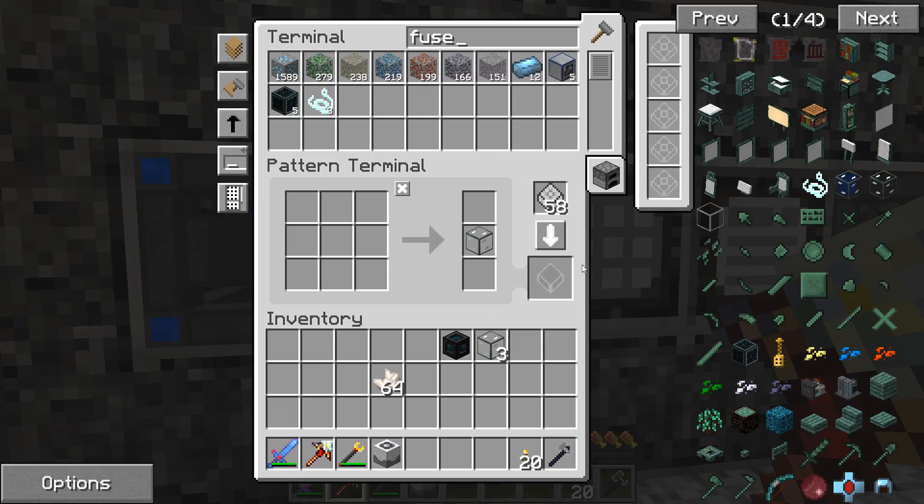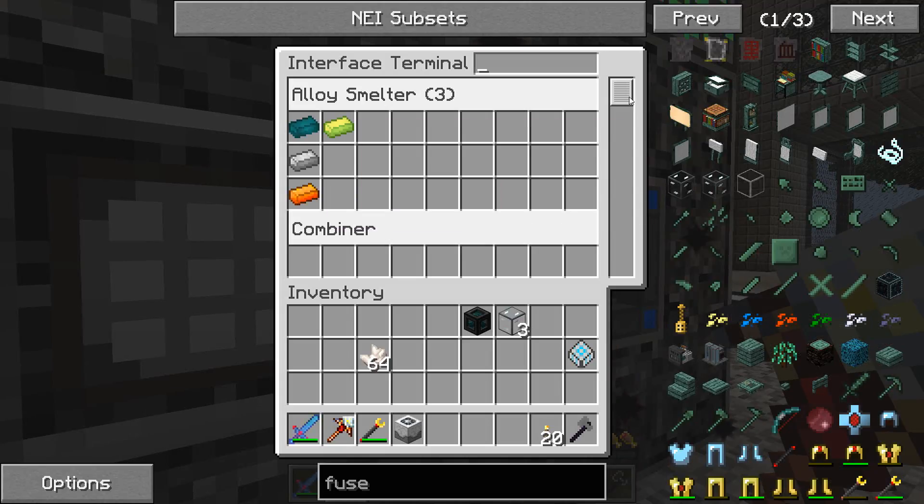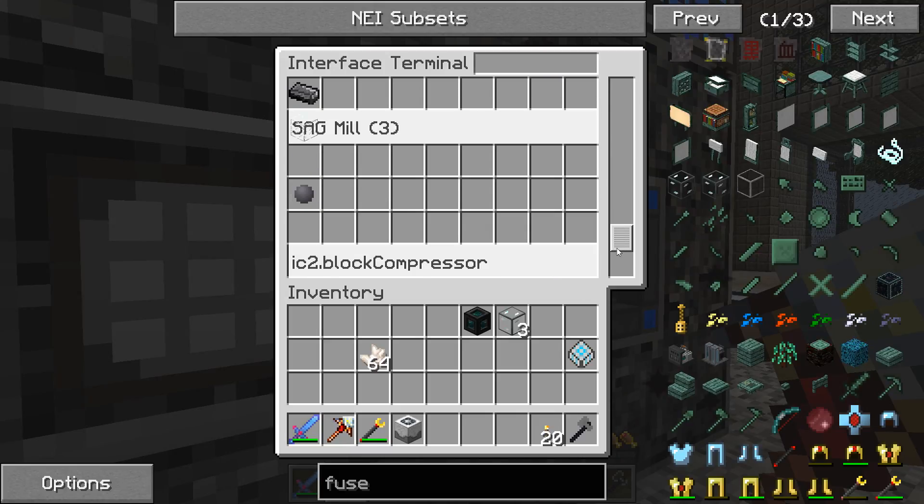It's set for processing. One, two, three, four - we'll put it into the interface for alloy smelting. Let's look for alloy smelting here.